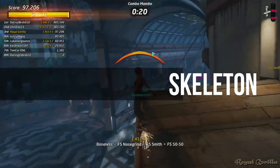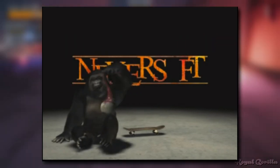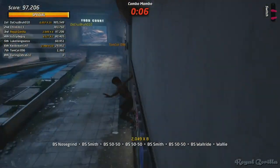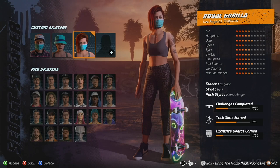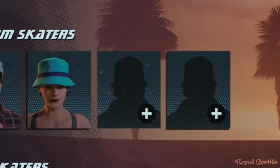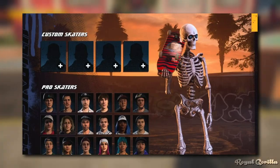Neversoft were always known for their edginess. That stuff's mostly been removed from these remakes to make them more audience friendly, but there's a tiny bit left that you may have missed without an eagle eye. To see it, we're going to have to kill our custom skater — over in the menu all you have to do is delete them. It's worth a quick mention that that skeleton is actually a playable character if you bought the deluxe edition, which I didn't.